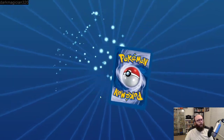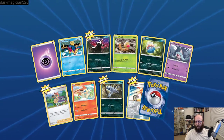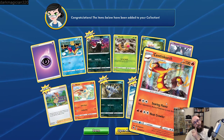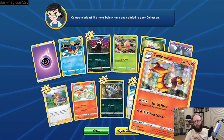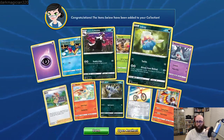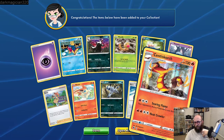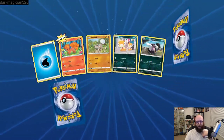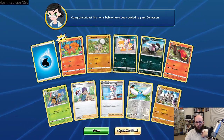I will be using this card in real life when the watch events come back — this card is gonna be used. It's 320 HP. For two colorless, GMAX Centiferno does 40+, this attack does 40 more damage for each fire energy attached to this Pokemon. If you did any damage with this attack, you may attach a fire energy card from your discard pile to this Pokemon. So you just ramp and ramp and ramp and it absolutely kills your opponent. It's really fun. Got another Dreadnaw — very happy with that. That's the first one, we need three of those.